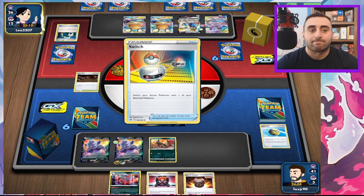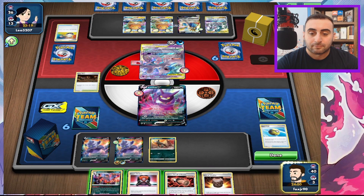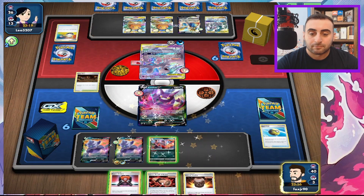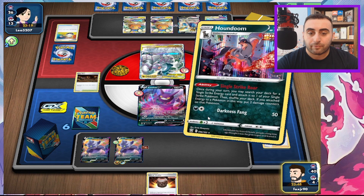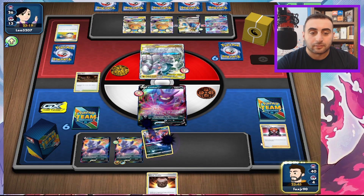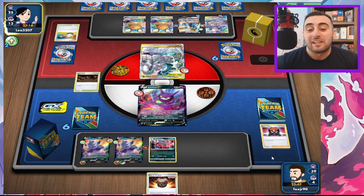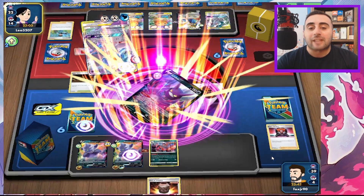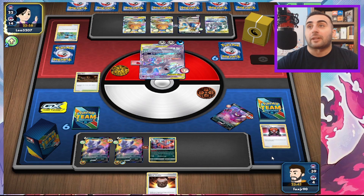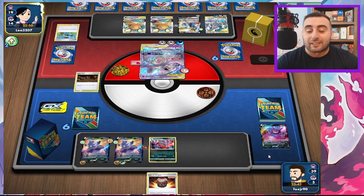Of course they draw the Switch. We attach here and now we're living off top decks because all I've got is an Urn. This is what I'm talking about — you can't keep your opponent's active Pokemon in the active spot because they're just going to Bird Keeper, or they have Switches, Escape Ropes, and Malinalena. There's just nothing you can do about it. You're stuck.